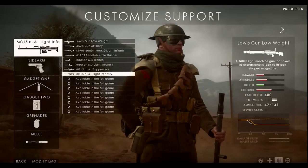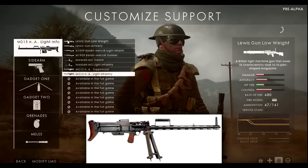Moving to the support class, there's only one addition — each class has four weapons in the beta, up from three in the alpha. The new weapon is the MG15 machine gun. It comes in Suppressor or Light Infantry variants, with the Suppressor having a 200-round magazine and a weapon optic, while the Light Infantry has iron sights and a 100-round magazine.